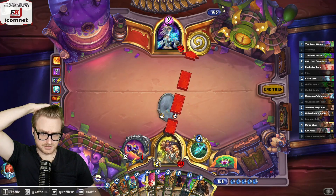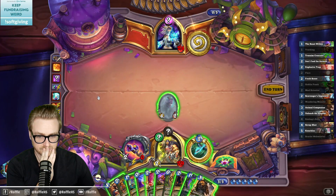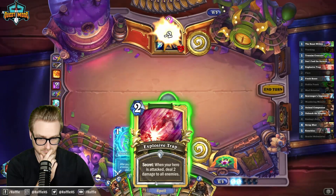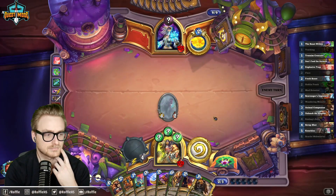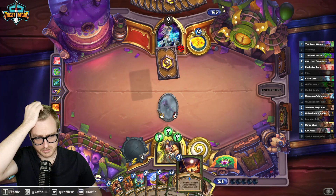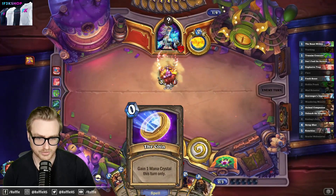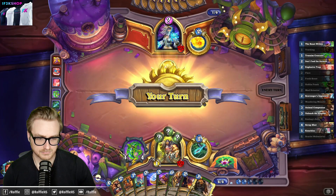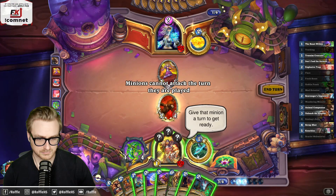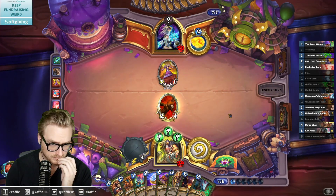I think I'd just leave that in stealth — it's bad into Blizzard. I don't see a whole lot of benefit to proccing the Flame Ward here, because I can just buff up the cat if it survives and use the Flare to get a kill.